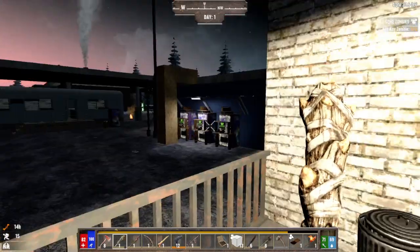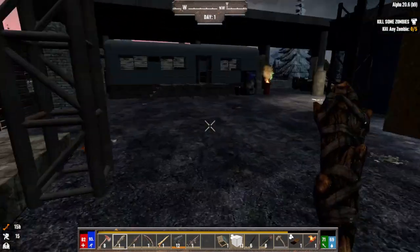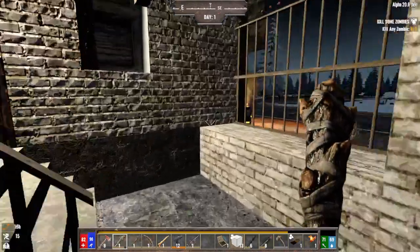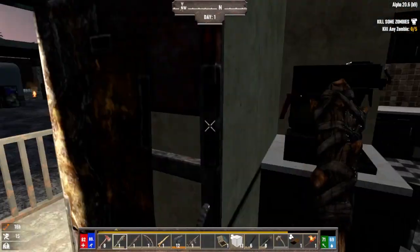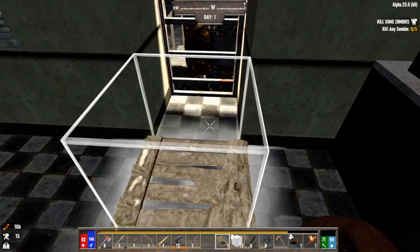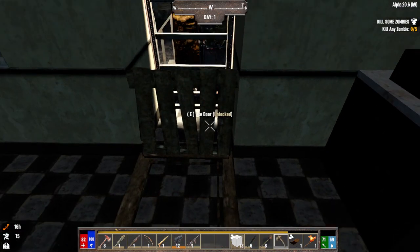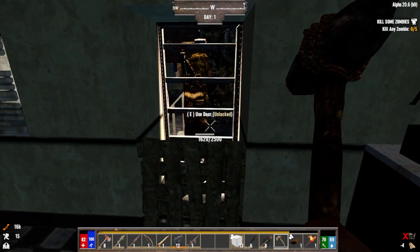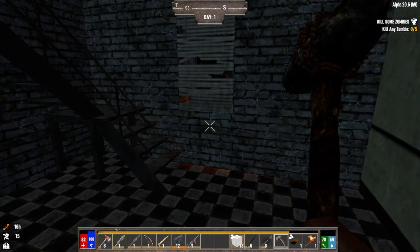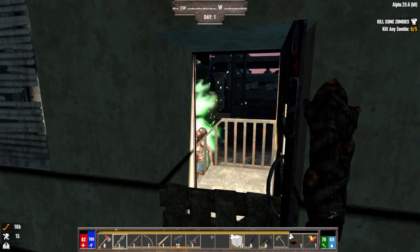Don't kill him, I want to kill him! Just leave the doors open so he can come in here, and I'll put a wooden hatch here. Do the old hatch trick. Maybe I can get my five zombie kills tonight. Come on, dummy.